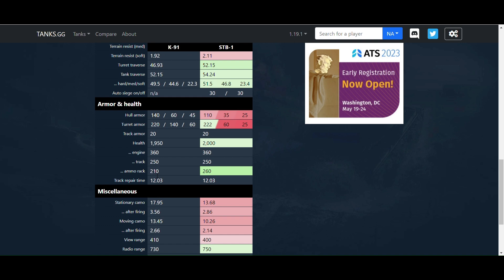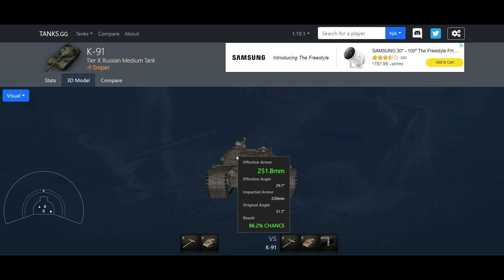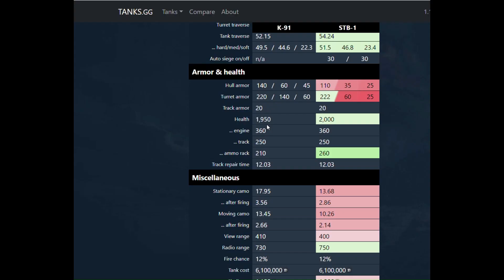140mm hull armor — you're thinking maybe it's well angled, it'll work. No. 220mm on the turret — maybe it's well angled? No. This tank is made out of paper. Nobody's going to shoot at the well-angled side when there's a big flat part that anything can slam into. If somebody starts shooting HEAT at you it's like you're just a big green health point pool. There's no ricochet angle that helps you — everybody's going to hit the shot every time. Low HP at 1,950 isn't very good compared to the rest of the class.